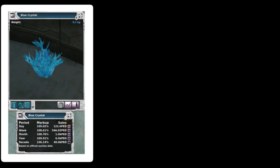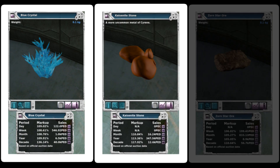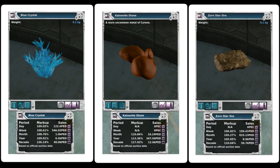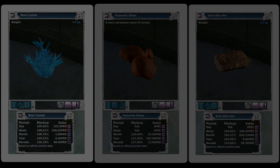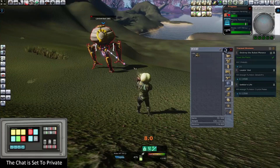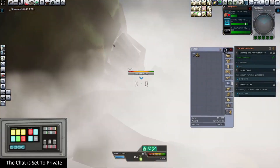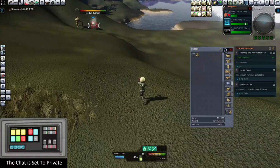You can get Blue Crystal, you can get the Kinseyite Stone, and you can get the Zorn Star Ore. As you can see, the Zorn Star — the lesser markup one — actually has the most sold every day. You can get maybe a little bit more per pack off the Kinseyite on the regular item, but there is less of it sold. Basically every day on these other two you're going to make some sort of markup, and if you were to stockpile them that would be a nice little turnaround, pretty safe if you're not using them for crafting.